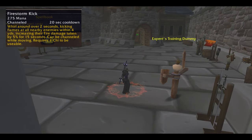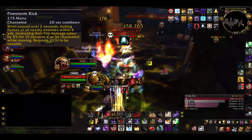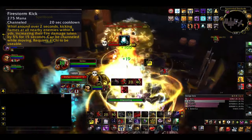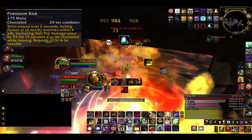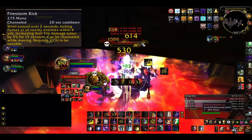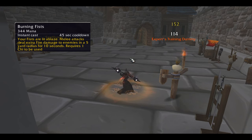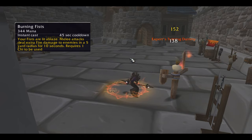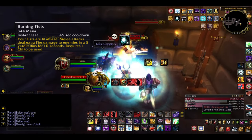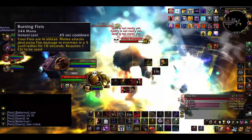Fire Storm Kick is a 20 second cooldown spell which makes you spin around for 2 seconds, hitting all nearby enemies for fire damage, and increasing the fire damage they take by 5% for 15 seconds. You can channel this while moving, and it requires 1 Chi to be used but it does not consume it. Burning Fists is an ability which buffs you for 10 seconds, lighting your fists ablaze and causing melee attacks to deal extra fire damage to all enemies in a 5 yard radius. It has a 45 second cooldown, also requires 1 Chi, but doesn't consume it.